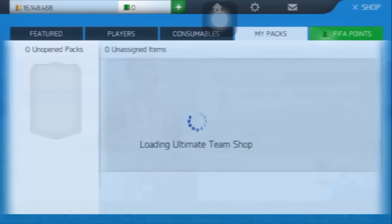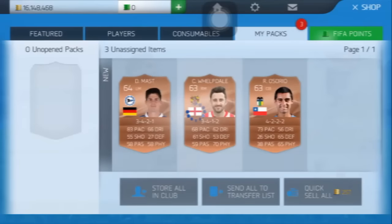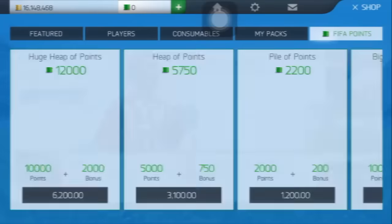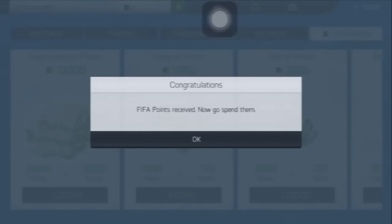Let's try it again one more time. So this is where we need your help. Do this trick and tell us what will you get. Go and try your luck. Maybe you get free points. Again we got only a message.